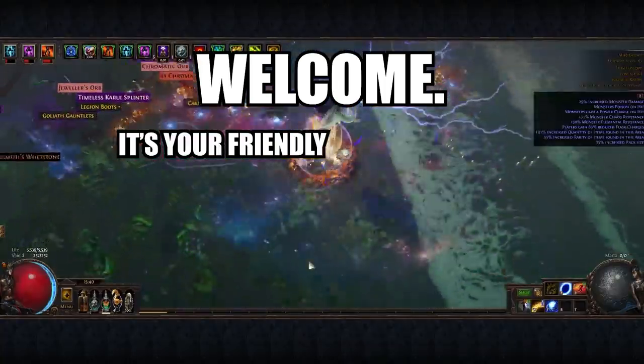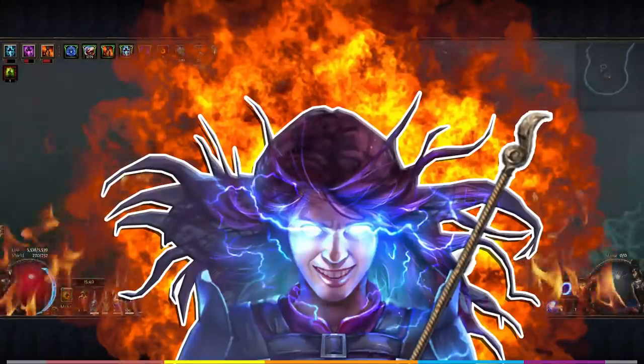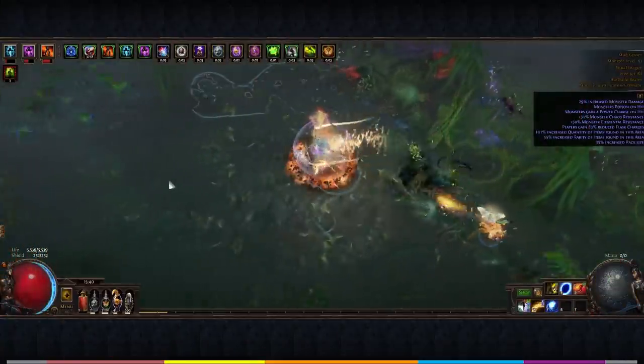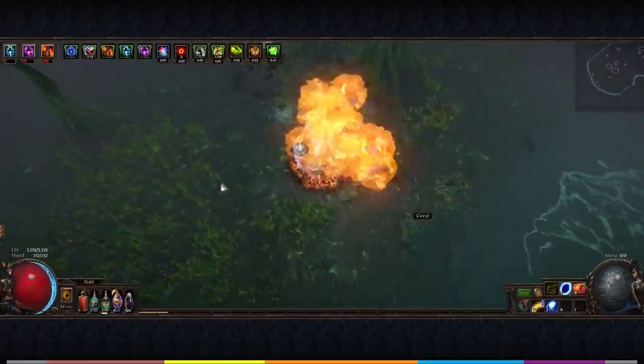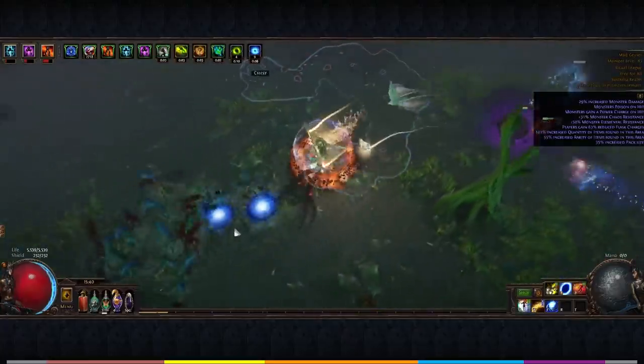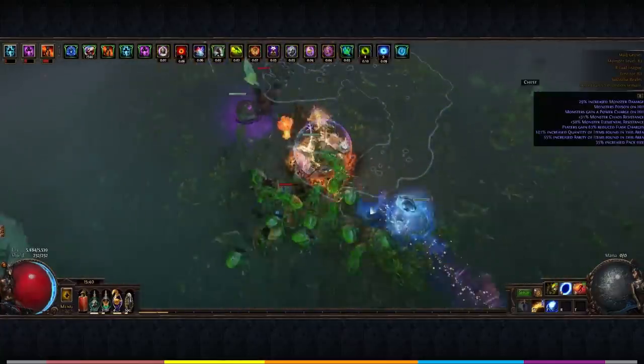Welcome — it's your friendly neighbourhood Badger here, and I'm back for the hotly requested — pardon the pun — Discharge Ignite Elementalist. This build is the most enjoyable build I have played for a very long time, and has completely decimated the entirety of the endgame in the Echoes of the Atlas expansion, and can be done on a pretty tight budget.